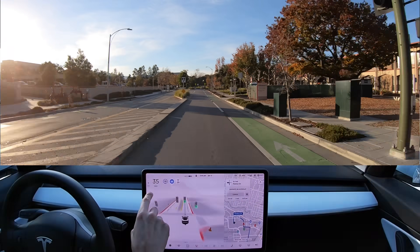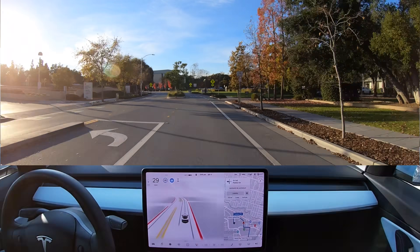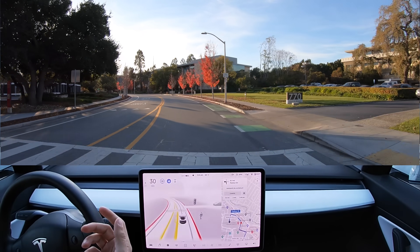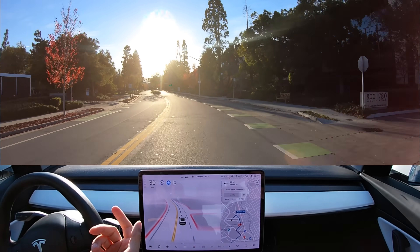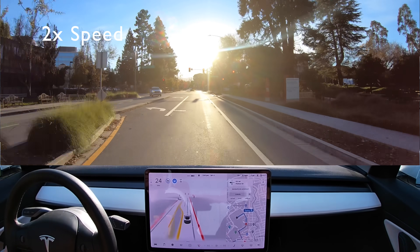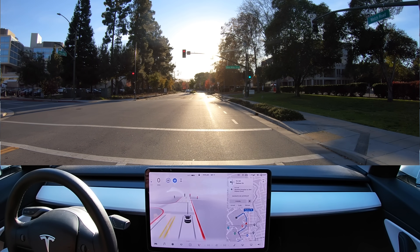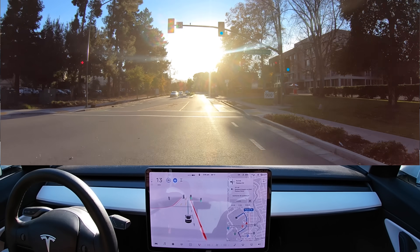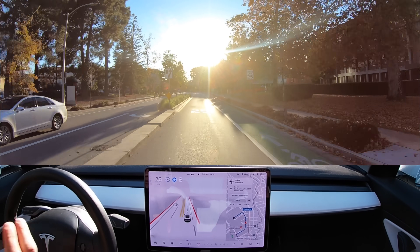I'm noticing something about this update — I set the speed at 35 at the very beginning of the drive, and normally when it sees a new speed sign it corrects to what the sign says and you have to readjust. I didn't have to ever readjust on this update, and that's definitely one of the first improvements I'm noticing. Also, the sun glare is quite atrocious — I didn't even know the light turned green, and the Tesla just started going. It saw the green before I could even process it through the sun glare.